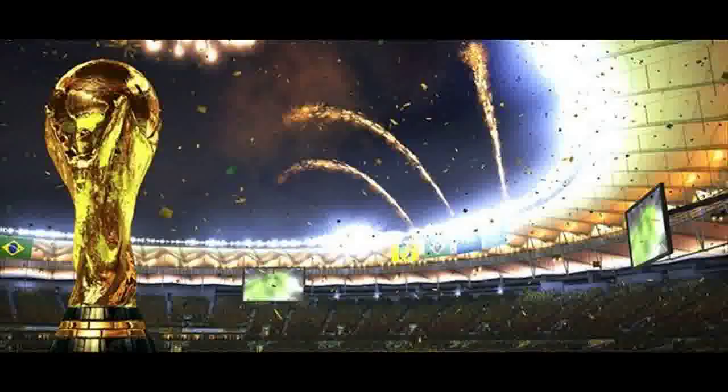Each World Cup game has special graphical themes based on the designs of the international tournament. With Brazil as the host nation, the game's menu screens are splashed with yellow, blue, and green, with designs that look like jungle foliage. As individual games load, you are shown a stylized mock-up of the arena you'll be playing in with its name. Every one of the 12 World Cup stadiums is faithfully recreated, from the Estadio de Rio in Porto Alegre to the world-famous Maracana in Rio.